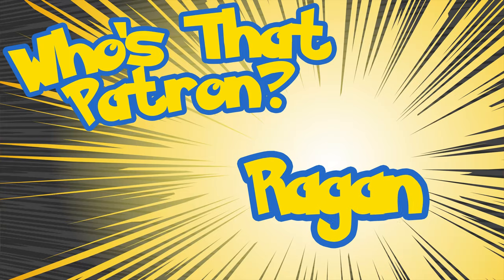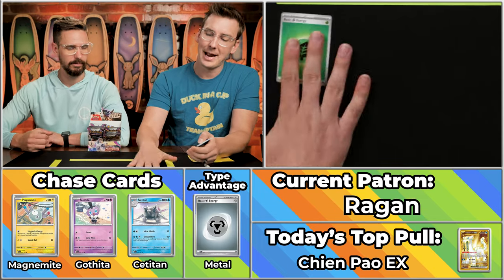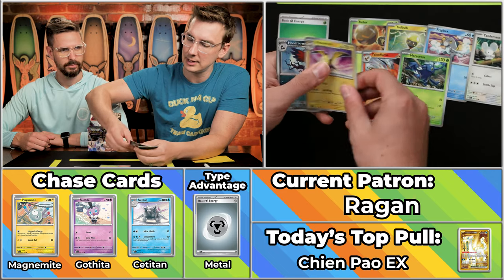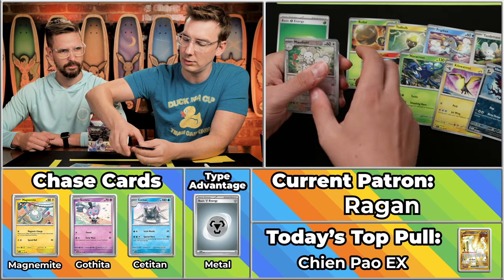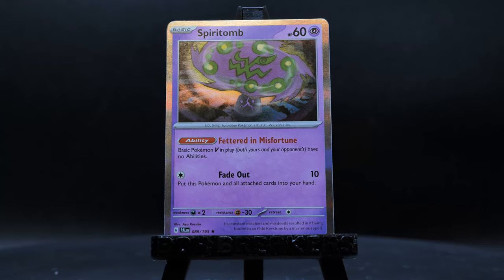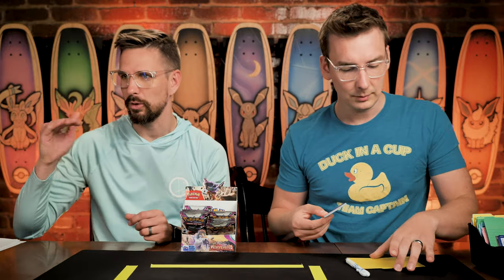I want every pack to be the best pack. I want the Magikarp. Next up is Regan, who has 18 points. Salad energy. The Tadbulb, the Frigibax, the Tandemouse, the Talonflame, Heracross, Kilowattrel, Honchkrow, the Mousehold, and the Spiritomb. Just a single point there from Regan, going to 19 on the season — that puts them in eighth place if I'm not mistaken. A good spot to be in either way.